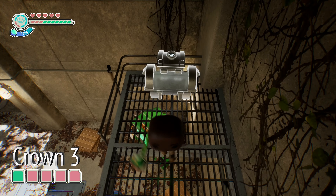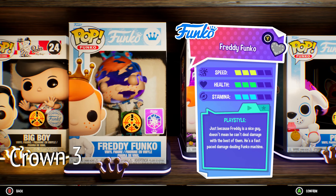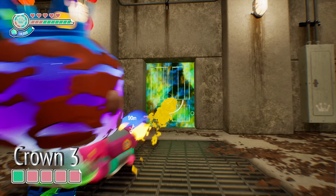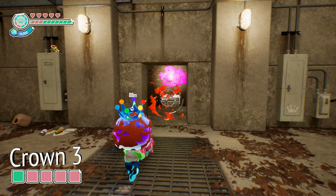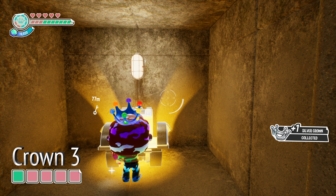Silver crown number three is super simple as well, as long as you have Freddy Funko unlocked. Head over to the pot box and switch over to Freddy Funko. If you don't have him unlocked, you just have to play through the main 35 levels of the game. Once you have him unlocked, you can use his paintball ranged weapon on these green rainbow-looking doors to open them up. And behind it is silver crown number three — open up the chest and grab that crown.